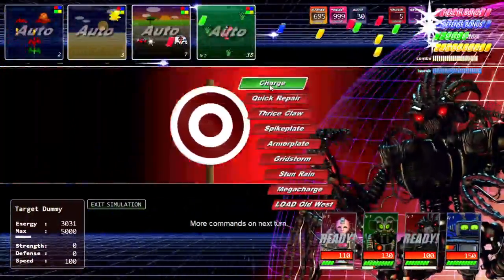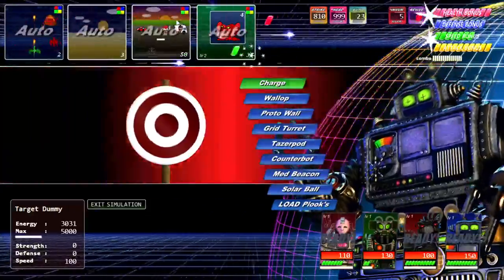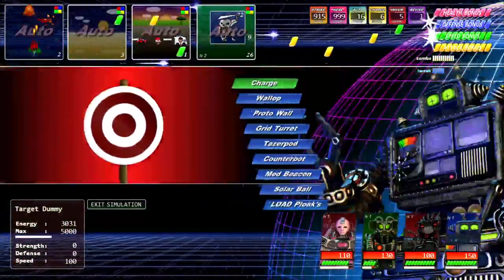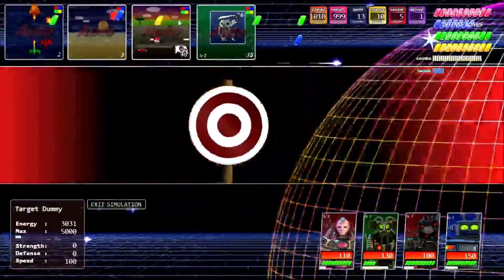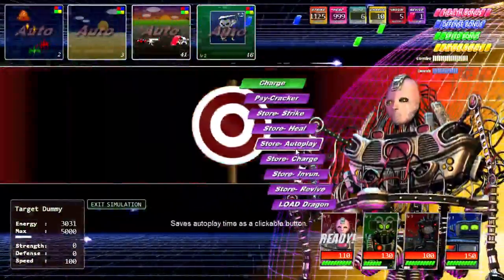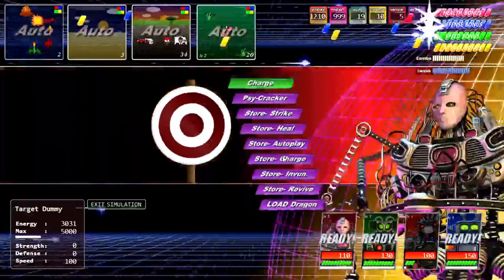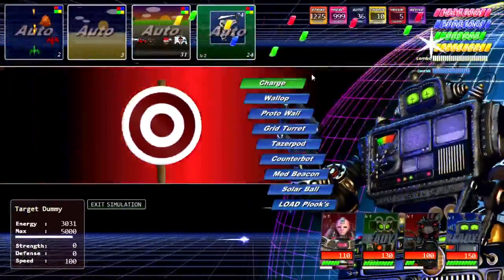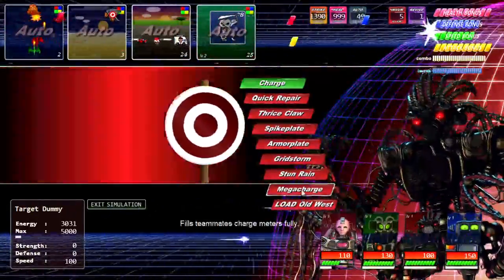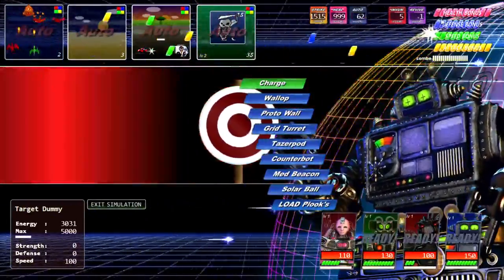I only have autoplay for 20 seconds so I need to keep it going. The combo meter is charging Tweak, so I can use null charge — very useful. Now with mega charge and autoplay running you can see the crazy combo stuff happening. There's one game that will not keep going if you're not using autoplay: Bio Beta's game called Fun Road. If you don't keep it going it will stop. Don't actually manually play the games — use autoplay.